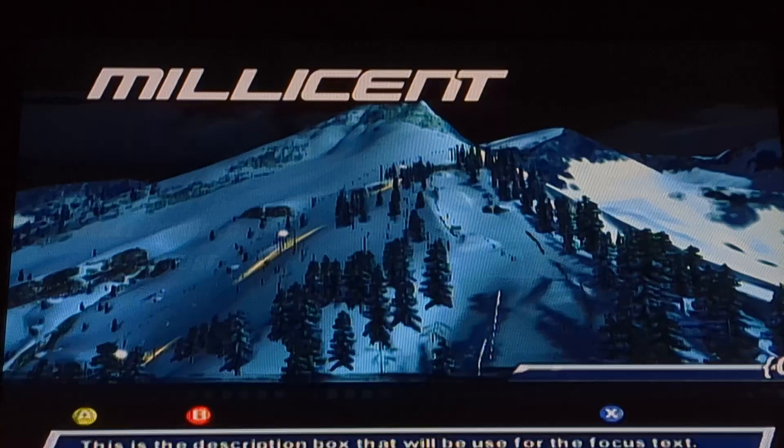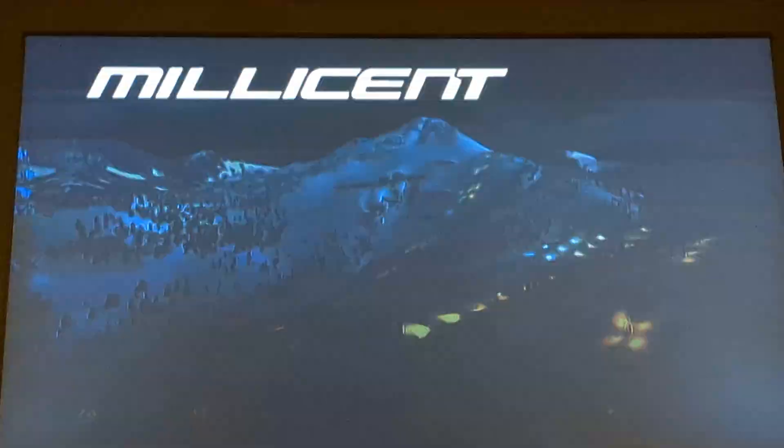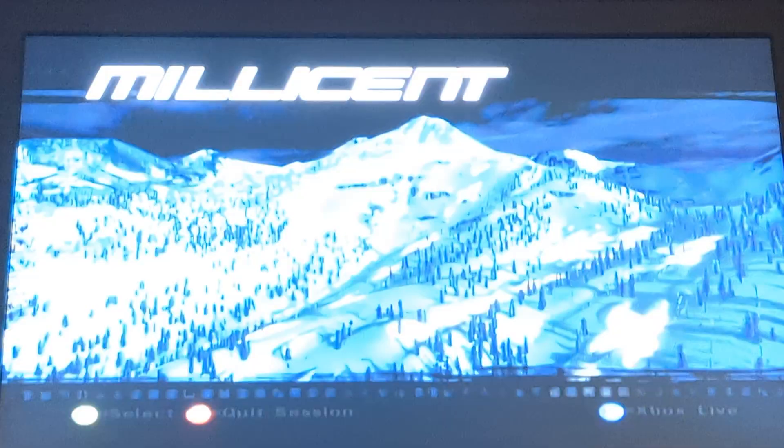We've already seen this mountain preview in the daytime, but this is Mount Millicent — the full version. I personally think it actually looks more natural in the daytime version, but if you want to do a night mountain correctly with the right skybox, this is how you do it. You don't have this terrifying ray of death shining at you or a weird sunset angle. You have the middle of the night with a moon shining directly at you, and it looks great, especially with the big open area we didn't have in Millicent 1.